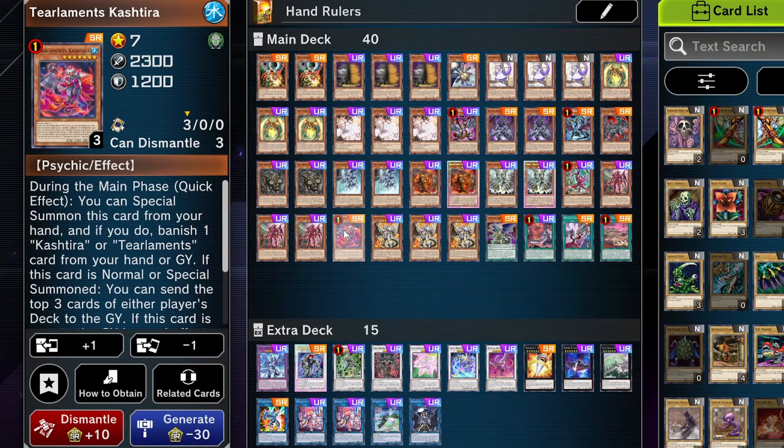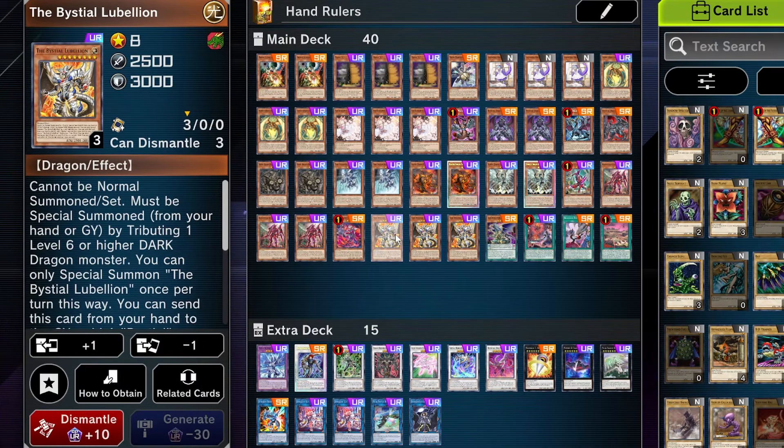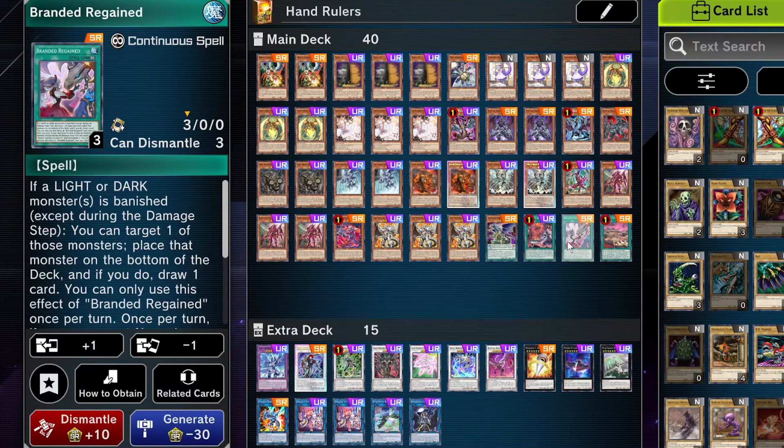Kastira is just a follow-up if you have Fenrir, so that when Fenrir is in the graveyard you banish it, special summon this, mill some more cards, and keep the plays going. Three Bestial Lubian just searches out your bestial package. Quite powerful especially when it can search a spell which, when a light or dark is banished — and dragon rulers tend to banish a lot, this deck does that a lot — you can draw a card. A little bit more versatility.